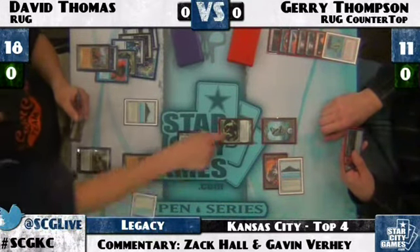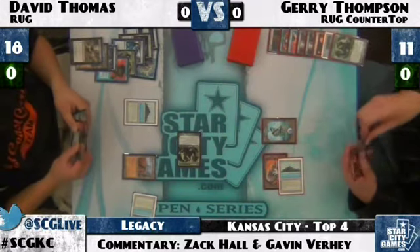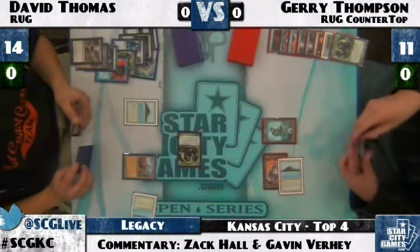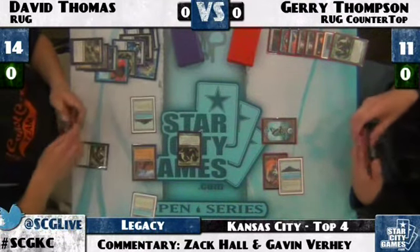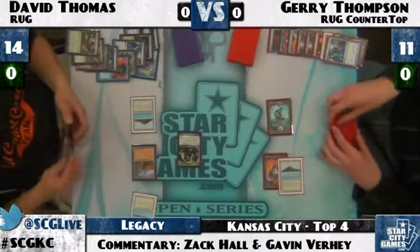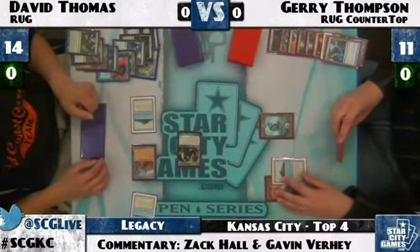David Dismembers Jerry's Goyf, and I wouldn't be surprised if we see the game over in the next couple turns if David shows the Life from the Loam. Jerry's likely to scoop to the Loam if it even gets that far, but now he has to choose whether or not to Loam or Wasteland. You could Loam and get your Wasteland back and play it and then Wasteland. He has not played a land this turn after all. So Spell Snare from Jerry. Jerry's got Vendilion Clique in his hand, which will allow him to take that Loam away from David Thomas.